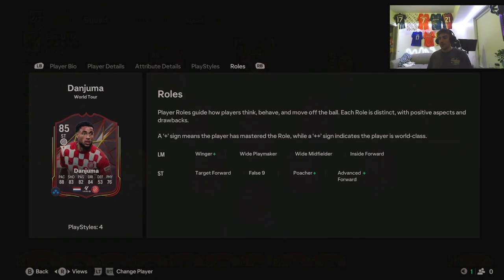We've got this Dan Juma SBC here, we're gonna give him a couple of games and see how good he is. Advanced forward plus is pretty nice, so that's where we're gonna be playing him at striker. I don't really see him as a winger at left mid because his body type is not great - he's not that shifty. I definitely want him in the middle as a more physical dominant striker, but he's also got some good passing and dribbling ability, so I think advanced forward will be pretty good. We'll try him out as a poacher but I think he'll be more dynamic as an advanced forward.